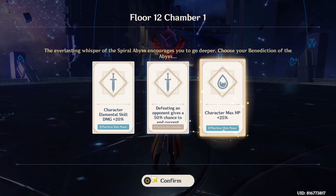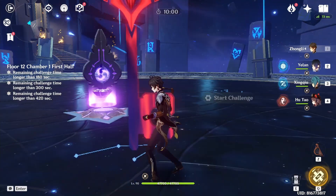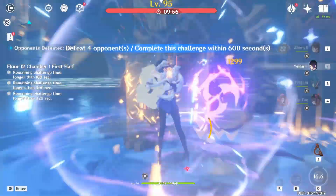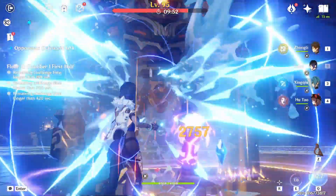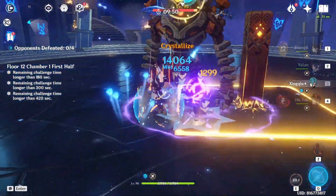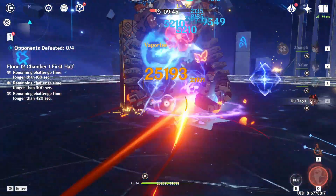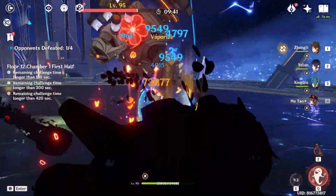I'll pick the max HP card to increase the damage of my Hu Tao and my Ye Lan. For the first chamber, we encounter Rune Guards, Rune Drakes, and Dragonspine Rune Guards. These rune monsters spawn in an anti-clockwise fashion around the central Electro node, which gives them an Electro buff that increases their defense every 15 seconds.